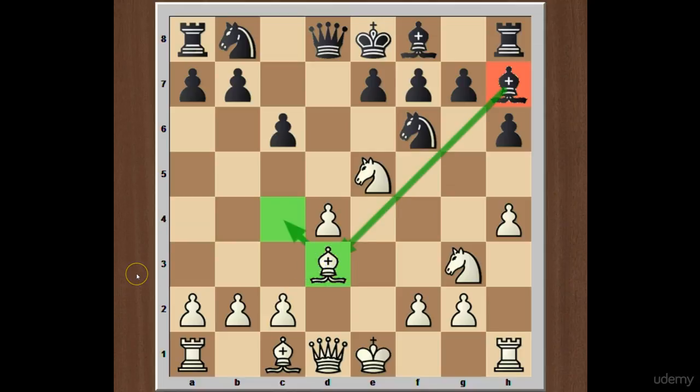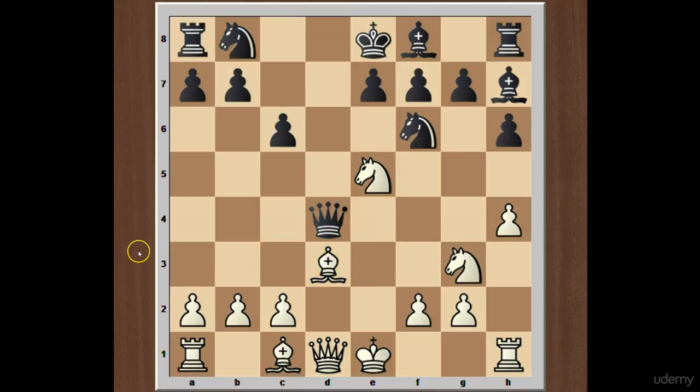After bishop to d3, black plays bishop takes bishop on d3. This is the main line, but there are also some alternative moves. Instead of capturing the bishop on d3, if black plays queen takes pawn on d4, then it is a pure blunder, because white can play knight takes pawn on f7.